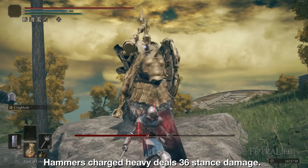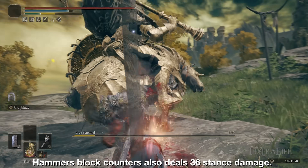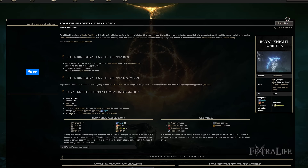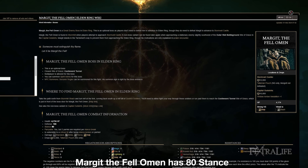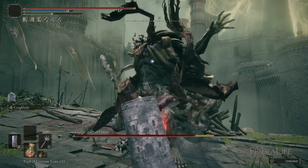Hammers have 36 stance damage on their charged heavy attack, and they have 36 stance damage on their block counters. So why is 36 stance damage important? A lot of bosses in Elden Ring have 80 stance. That means if you do 80 stance damage to them in a short period of time, they're going to stance break, and that's going to allow you to go in for a critical attack, hit them a couple times, or a combination of both.